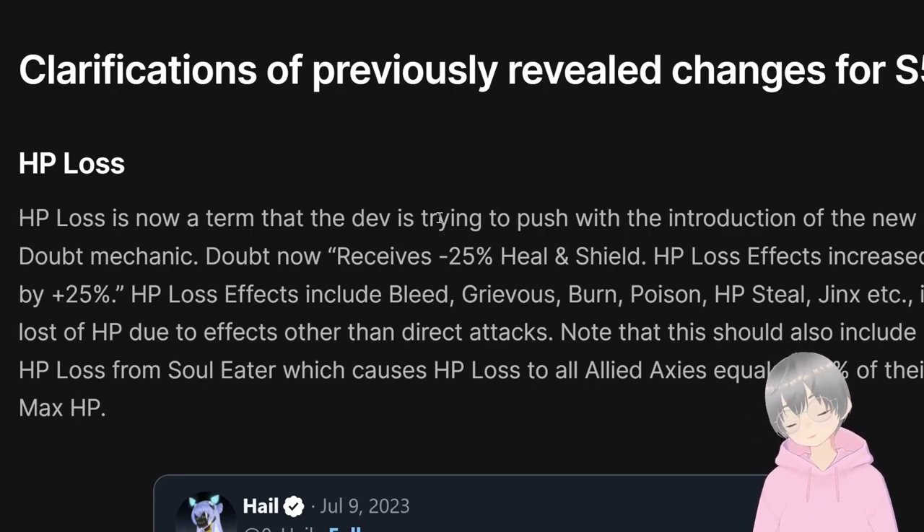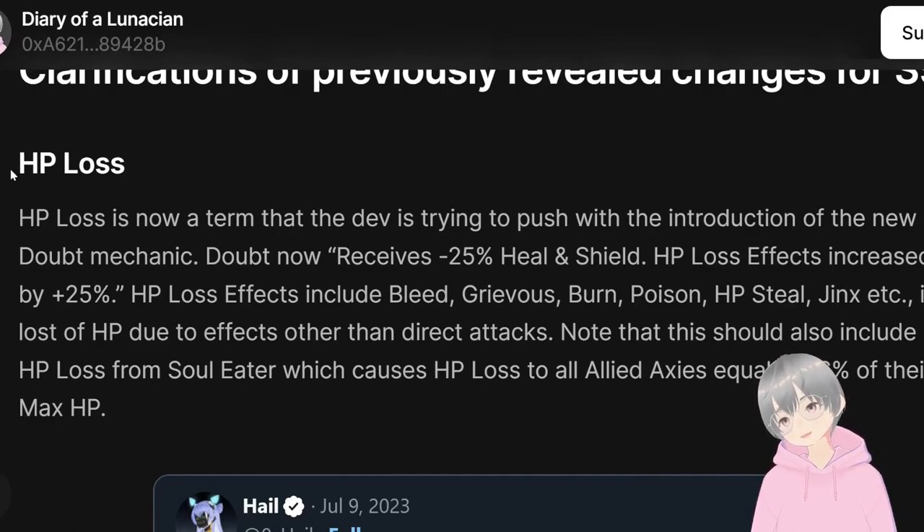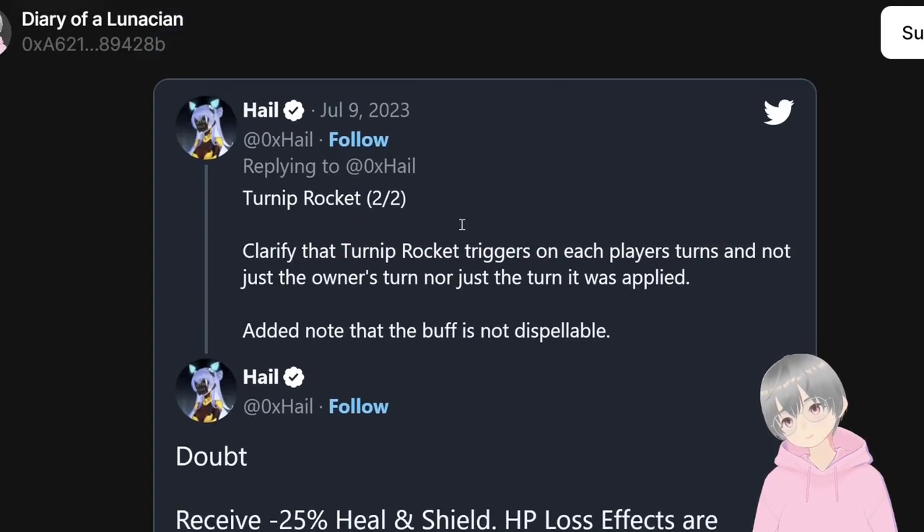In terms of clarification on previous changes — the big one is HP loss. The devs are really pushing HP loss as almost a keyword, mainly because of the new Doubt mechanic. Doubt now gives minus 25% heal or shield, but the key part is that HP loss effects are increased by plus 25%. HP loss effects mean loss of HP due to effects other than direct attack — so things like bleed, burn, Graver's Wound, poison, stealing HP, jinx, and also Soul Eater all count as HP loss. You can check the Twitter post for further clarification.